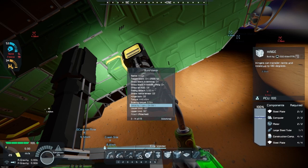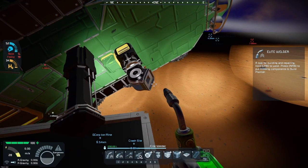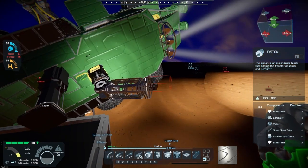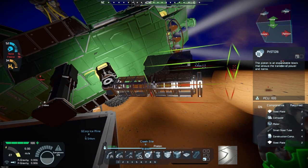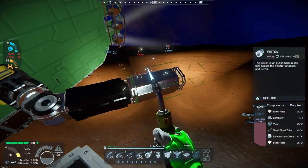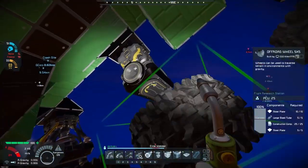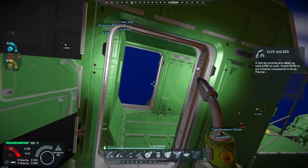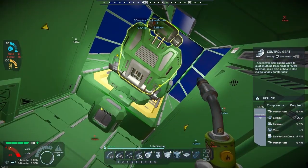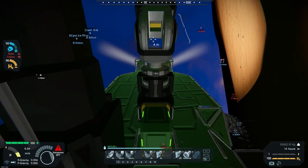If the name of this episode isn't a clue — I don't usually build cranes as complex as what I'm planning. Usually it's just a single rotor, hinge, piston, a hinge, and another piston with a mag plate. That's easy. This one is going to have so many more moving parts. And can I get some power please? Oh, the vent's still on — I could probably turn that off.